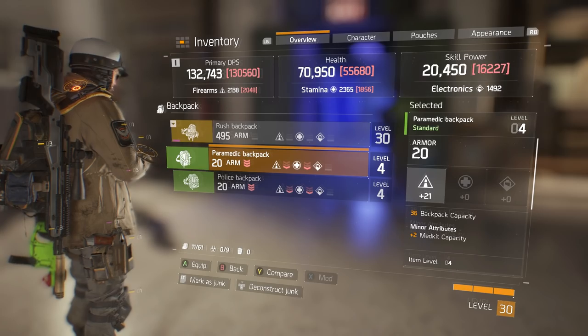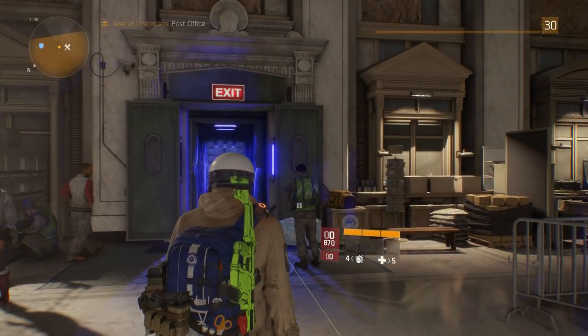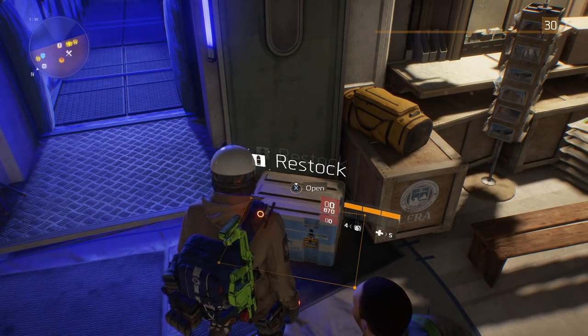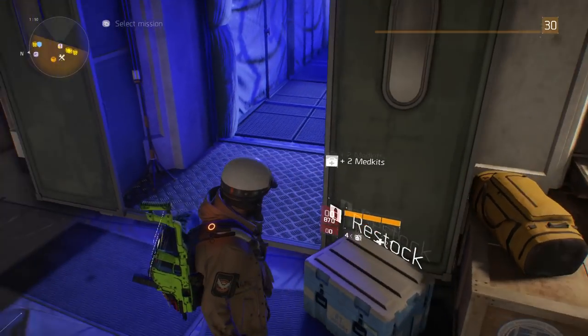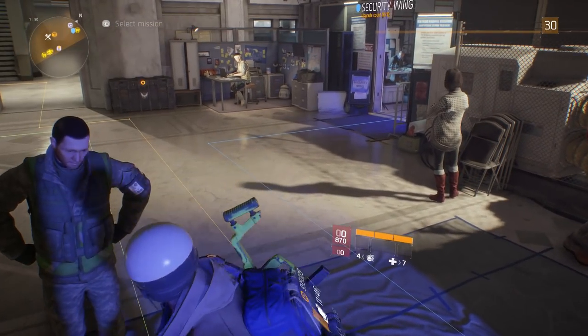The first thing you want to do is equip the paramedic backpack. If you look on my back, it's definitely the paramedic one. You go up to the restock box and — look at that — I can restock again even though I just restocked. Let me hit it again. Now if you look in the bottom right corner, I have seven med kits on me.